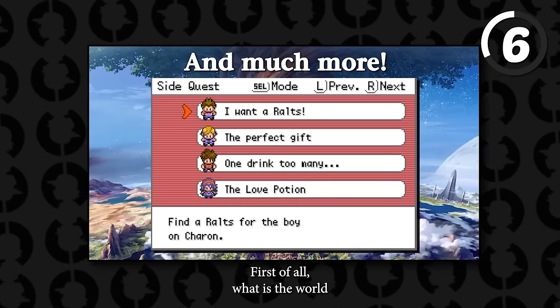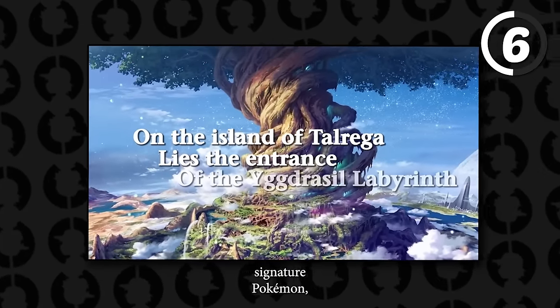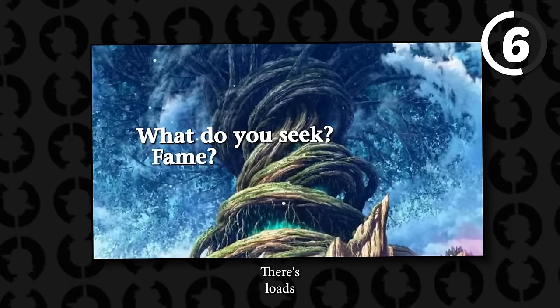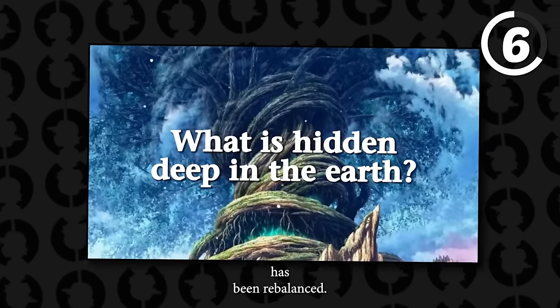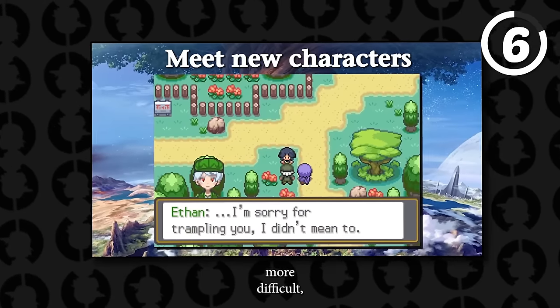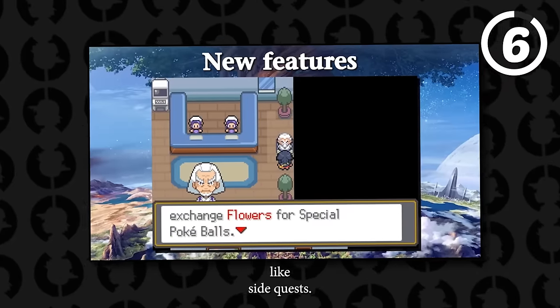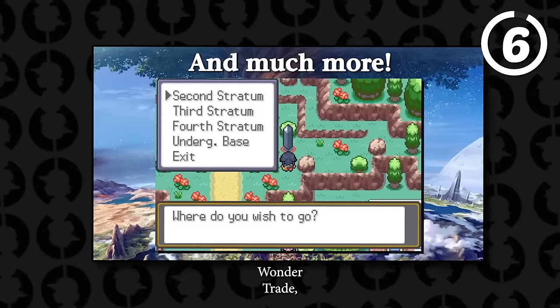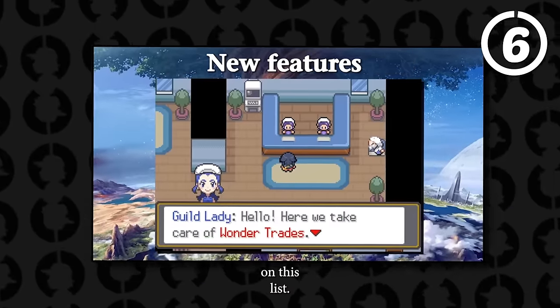You play as Nyx, a young adventurer who wants to challenge the Yggdrasil Labyrinth. She's good at Pokemon battles and tries to follow in her sister's footsteps. Her signature Pokemon are Plusle and Minun. Features include: a new story and region, double battles only unless you have one Pokemon, no gym leaders but an evil team and Elite Four, every Pokemon rebalanced, new Etrian regional forms, Pokemon from Gen 1 to Gen 4 evolutions, extras like Farigiraf from Gen 9, multiple difficulties, soft level caps, mining, gathering points, naval exploration, shop upgrades, side quests, and Wonder Trade.